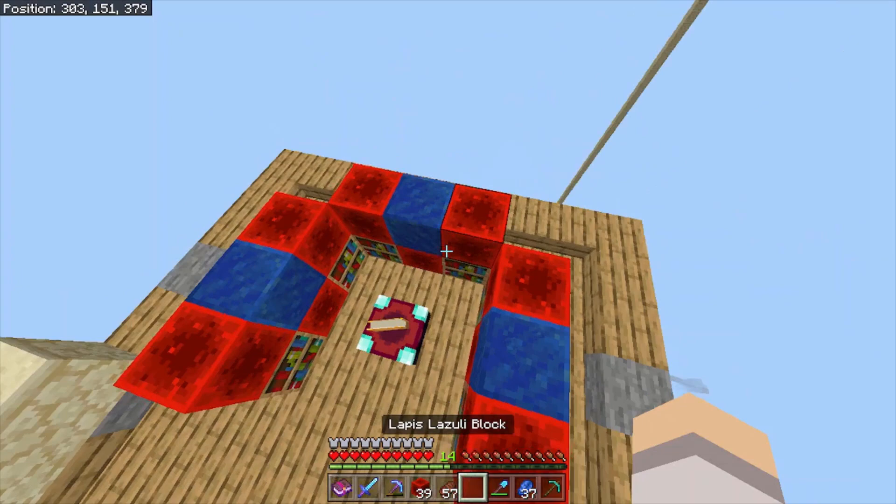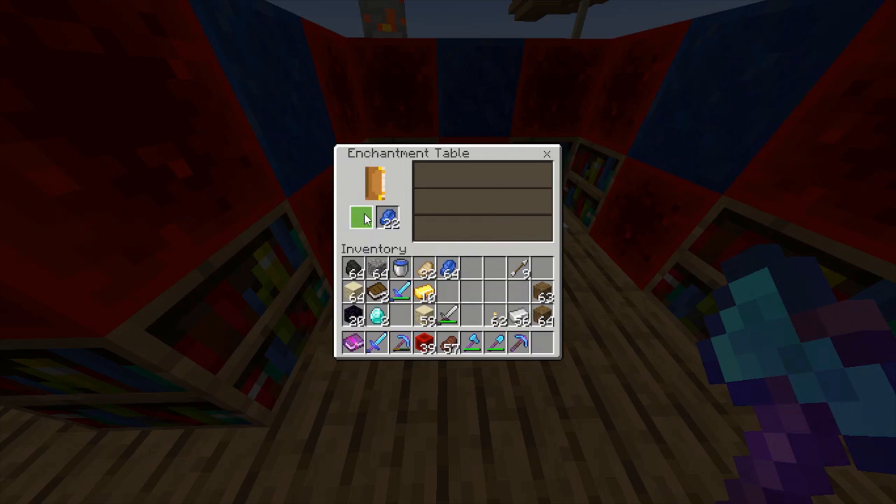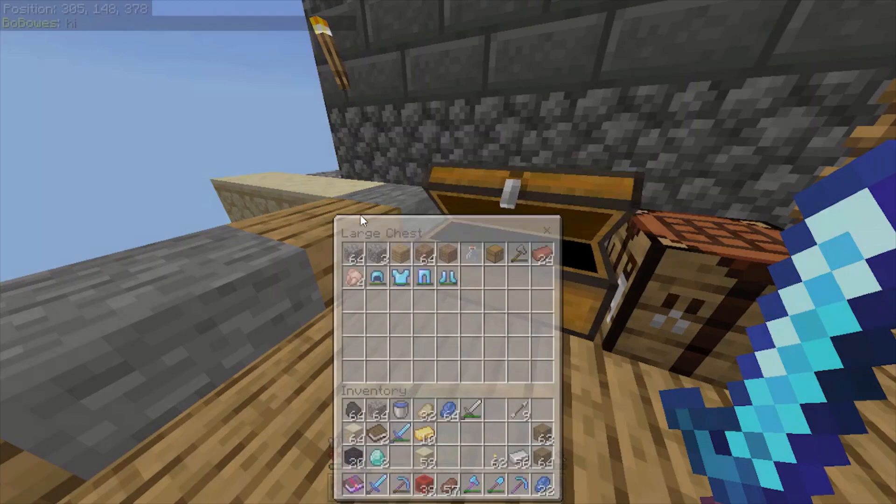Now for the fastest way to get XP levels. The two main ways you can get experience in lifeboat survival mode is by mining ores and killing mobs. Mining ores is so much faster than killing mobs. I was able to go from level 1 to level 15 in just 5 minutes and up to level 20 in just 10 minutes with an unenchanted diamond pickaxe.